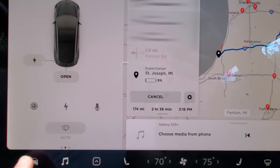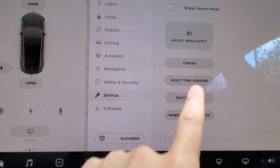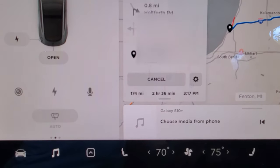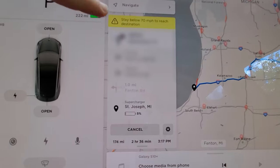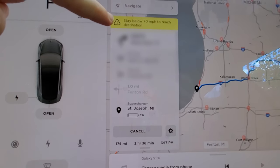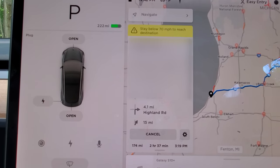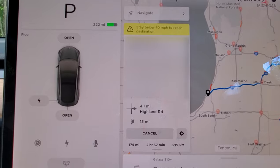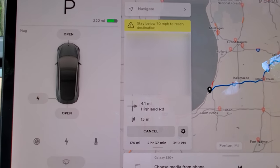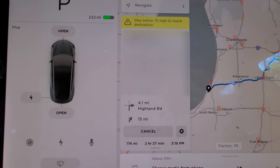Let's change to the 20-inch tires and see what it says when we do that. The 20-inch tires also say 5%, just like the 19-inch, but on the 19-inch it said stay below 75 mph to reach your destination, and now it says stay below 70. So a technique you could use here if you're really worried about your range and making it to your destination with enough energy — let's say you're using the 18-inch tires — just tell it you're using the 19s, and then it's always going to be way more conservative whenever it's planning your routes.